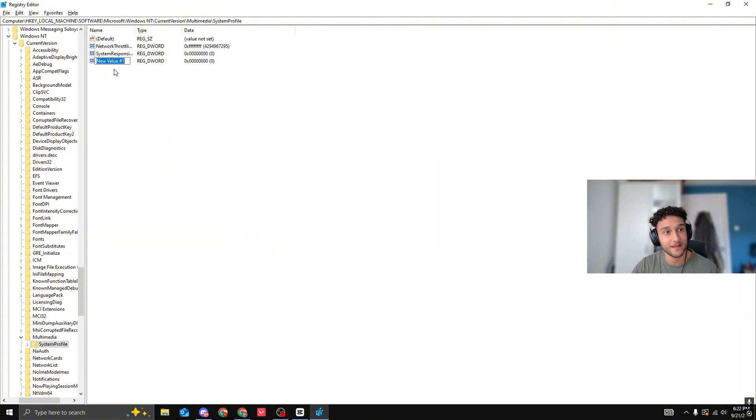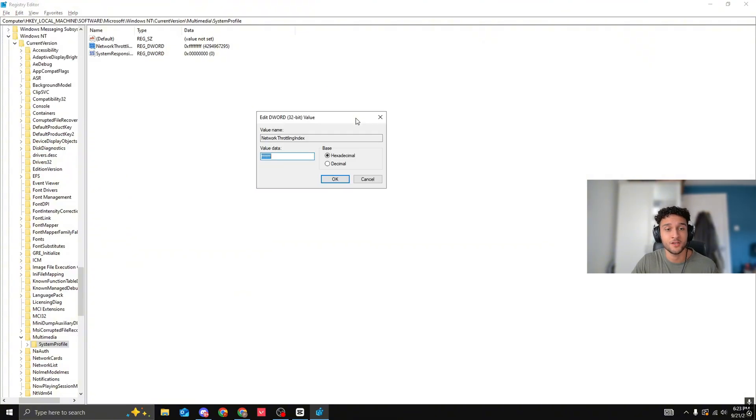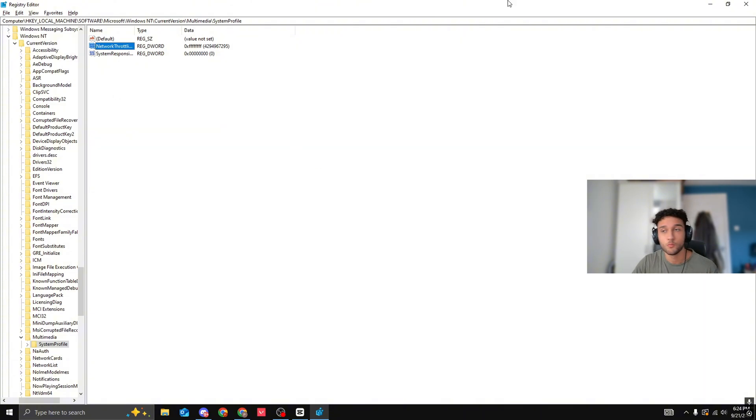If you do not have a Network Throttling Index, right-click, go to New, then DWORD (32-bit) Value, and type 'Network Throttling Index'. Once you locate it, double-click on it. For the value data, instead of the normal binary 0, 1, 2, or 3, you're going to type eight F's — F F F F F F F F. Once you've done that, press OK. This is completely safe; we're just making sure it's not throttling.